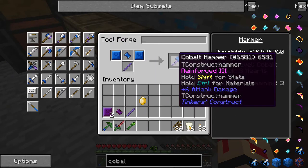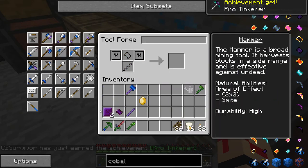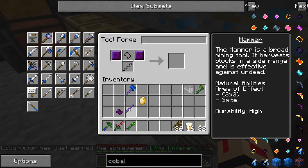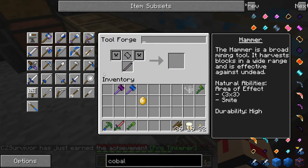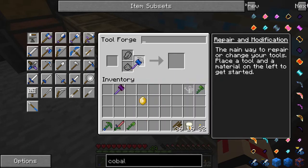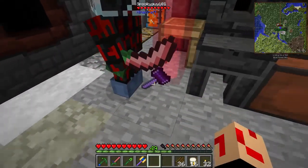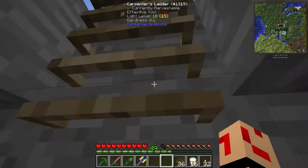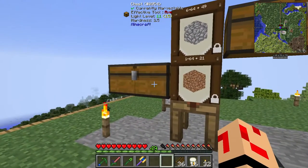First of all the hammer — I'm going to go with my hammer. We need to make the mossy stuff as well so we can repair our hammers. There's the manyullyn one. I'm going to put silk touch on my pickaxe. There's yours. I'm going to go and put repair on mine and probably get it for Scream Blast as well.